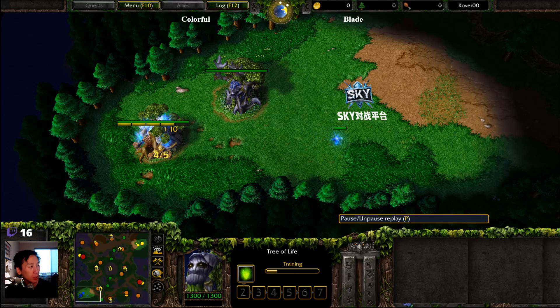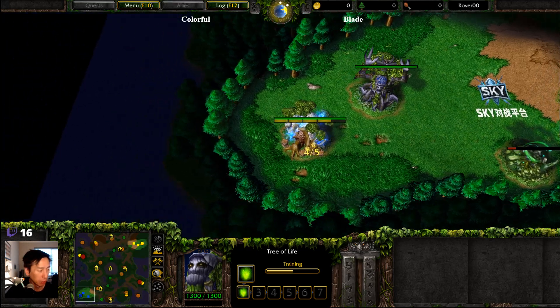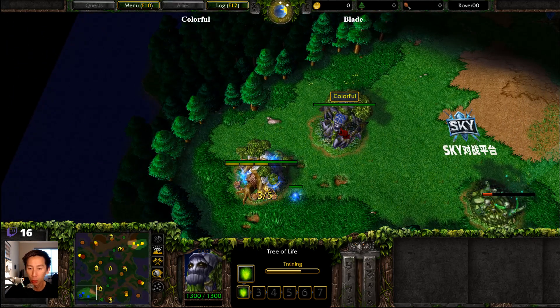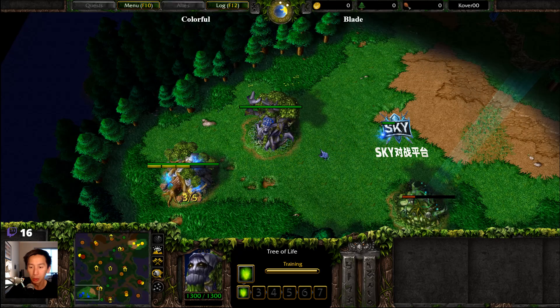Hello everyone, and welcome to a game — Colorful vs. Blade. This game is taking place here on Last Refuge. On the bottom left-hand side of the map, Colorful is spawning as the Blue Night Elf.